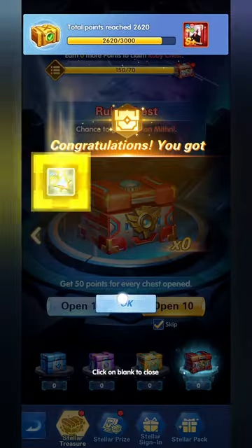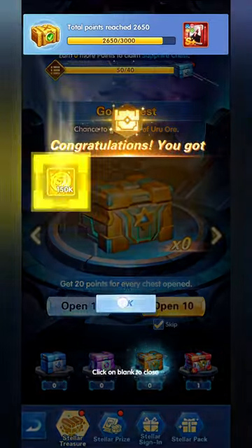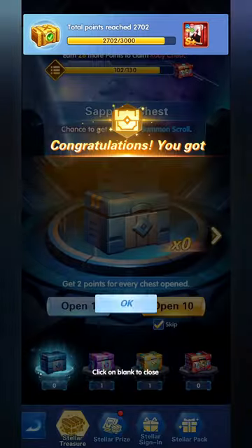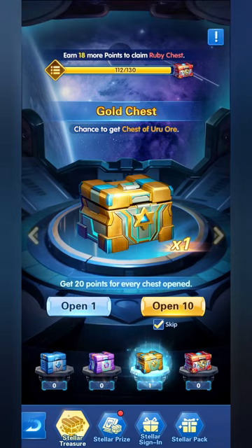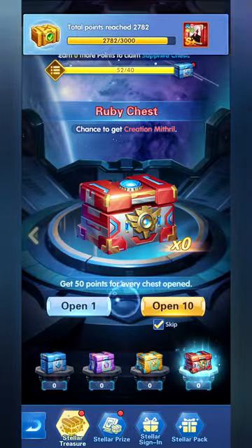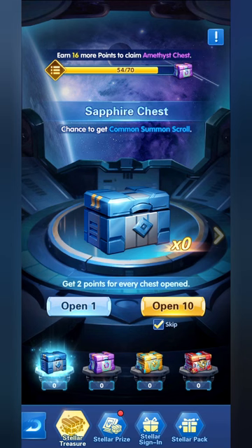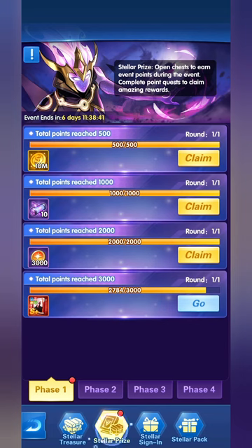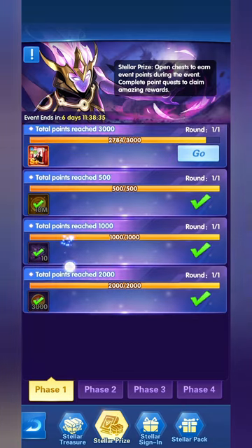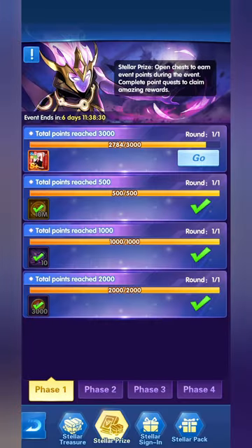We've opened all our chests — you open chests, gain chests, and open them again until you're at the last section where you're not getting enough points for another chest. The Ruby Chest will be one of the last ones. The points we used got us close to earning the S+ Hero Choice Card we'll be getting during this event cycle.